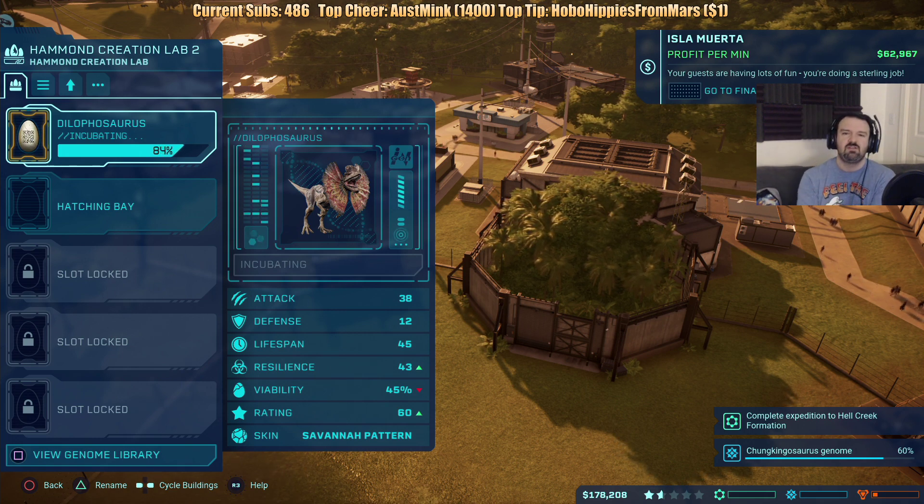I don't have a research center yet. Do I have an ACU center? I don't think I have an ACU center either. I need to get an ACU center — that's really important. Alright, so that's the next thing I'm building.